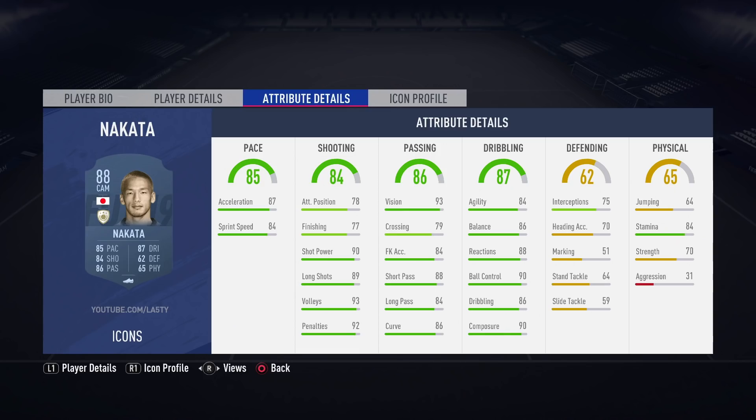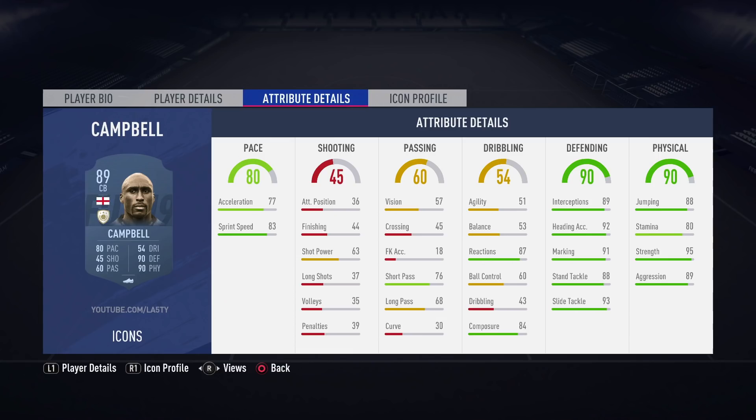Returning to FIFA 19, we have Sol Campbell, who now has three different versions for his icon story. The 85-rated version has 84 pace, 85 defending and physical, with 91 strength and decent aggression, as well as high sprint speed at 86. His 87-rated version also looks pretty solid with 93 strength. But it's the prime — the one with 89 aggression, 95 strength, great heading accuracy, great jumping, and decent sprint speed and acceleration. I can see 89-rated Sol Campbell being in a lot of people's teams. However, don't forget that 54 dribbling and 60 passing — could that be a reason not to use this player?